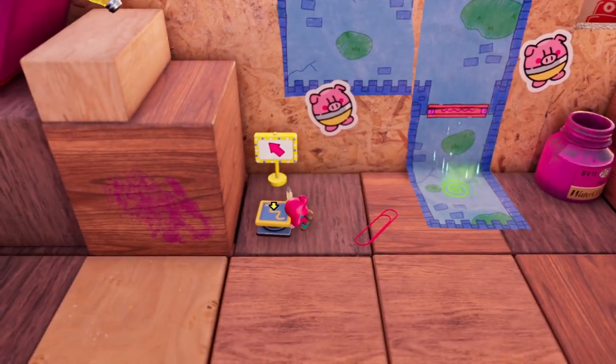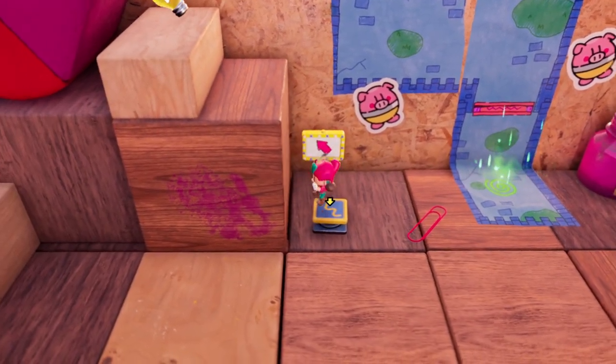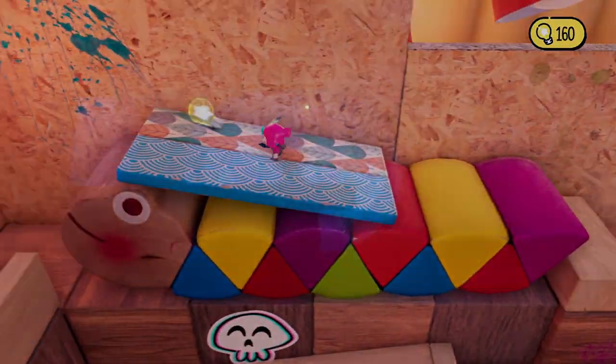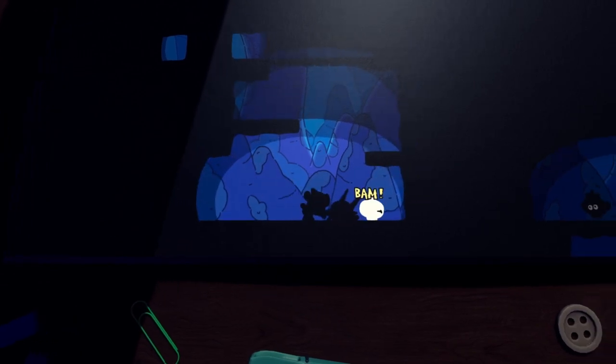The Plucky Squire is an action-adventure game that is, mechanically, a love letter to video games past and present. The story effortlessly moves between different genres, turning into a platformer or puzzle game when needed, and mixing in minigames that harken back to classic titles. This is reflected in the game's striking aesthetics, with Jot switching between the vividly colored 2D realm of the storybook and the high-detail 3D world that lies beyond.